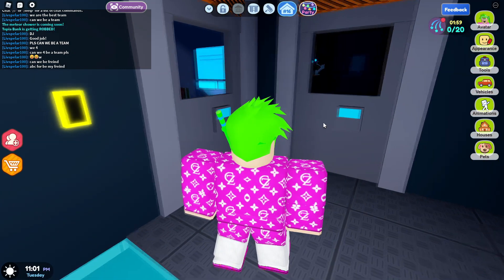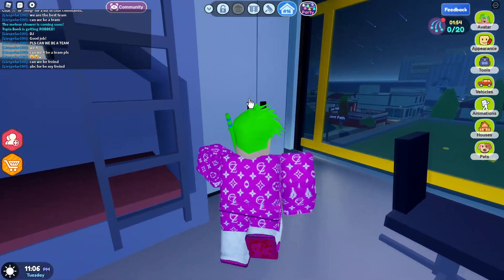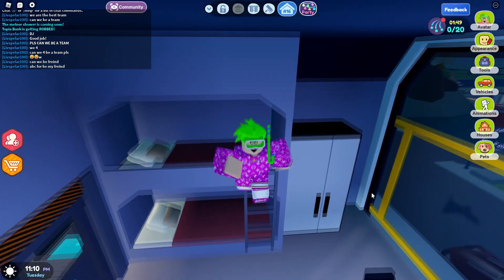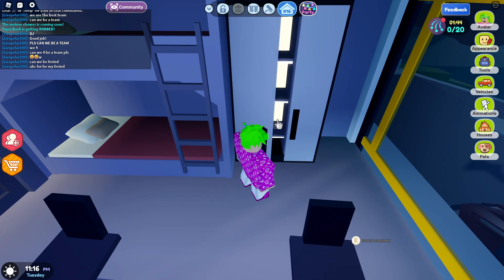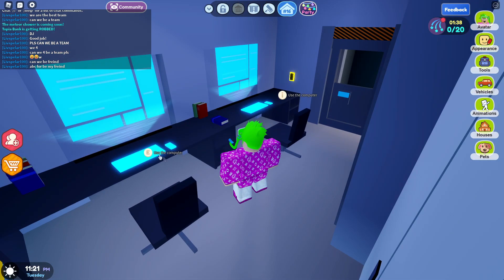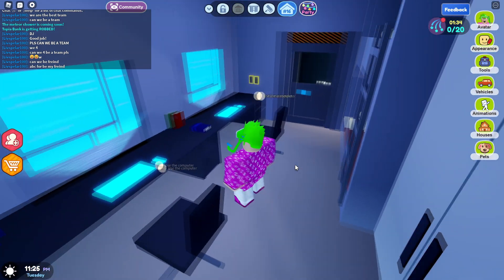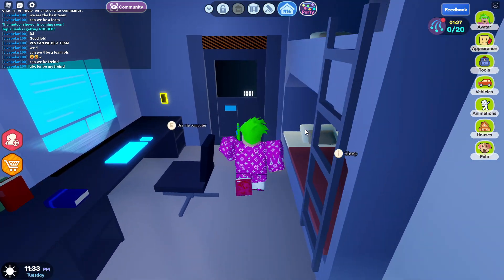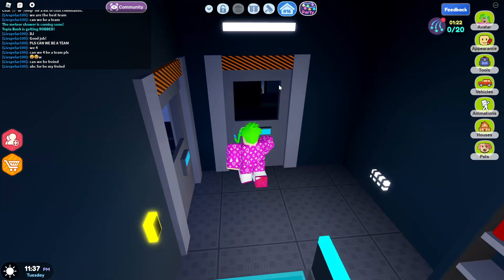So here we got two doors - let's go ahead and take the left door first. In here we got the first space bedroom. We got a space bunk bed, a Mars bunk bed - looks pretty cool. We got the space closet and there's even some more food in there, so you don't have to go down to the bar for a midnight snack. And we got two computers here so if you're gaming space blocks you can play together right beside each other. Not too bad - I wish I had something like this if I was on Mars.